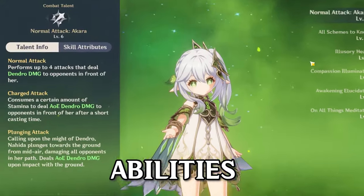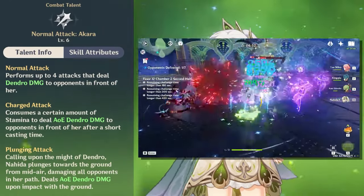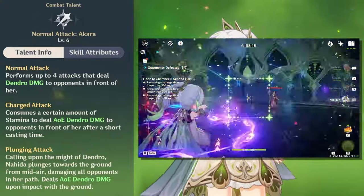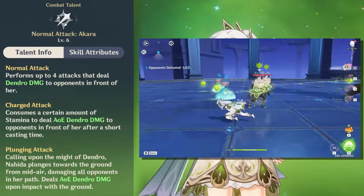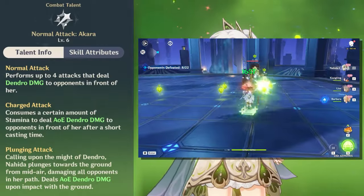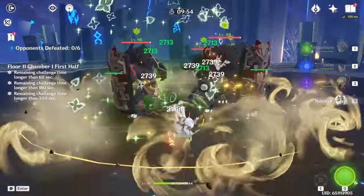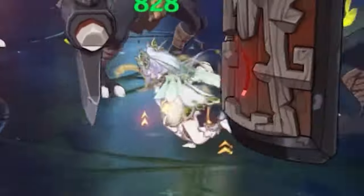Starting with her basics, on her normal attack, Akara, she strikes an enemy four times, dealing Dendro damage and applying the Dendro element to enemies every 2.5 seconds or after three normal attacks. But if you use her charged attack, she deals significantly more damage and applies Dendro on every single hit. Take note though, that while worth the process to apply Dendro on every charge attack, it comes at a high cost of 50 stamina every proc.